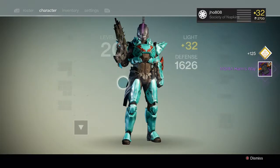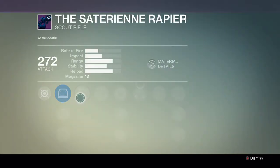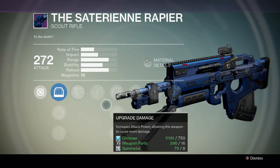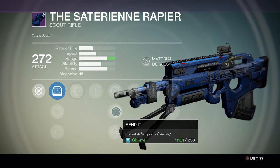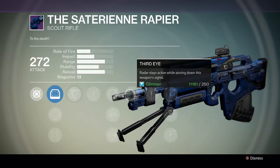Let's look at the perks on all these weapons. The Rapier has Outlaw, which is not bad, and Third Eye — not bad. I think the crucible one is still better though.